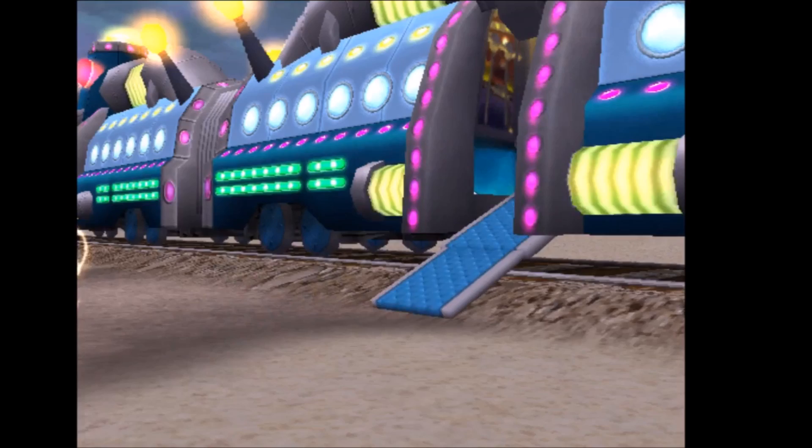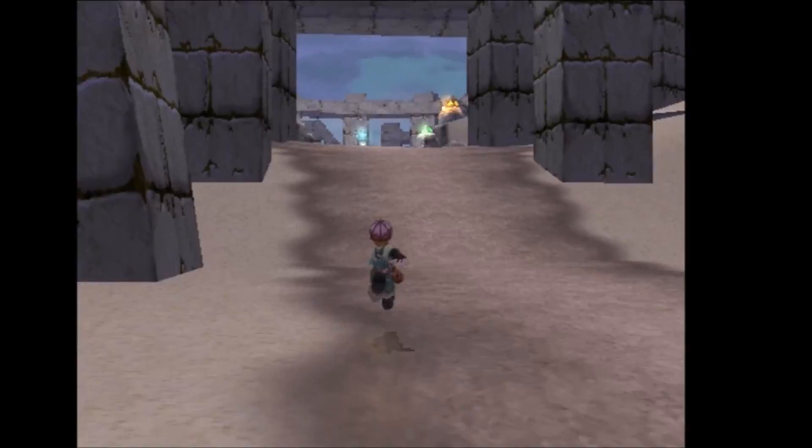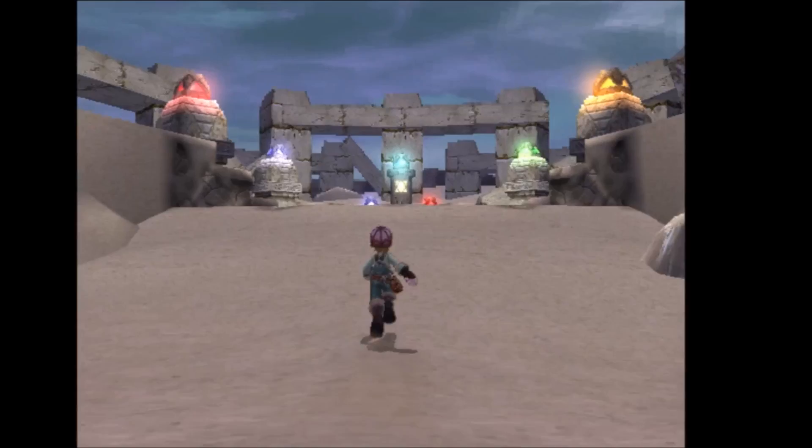The Kazzaroff Stonehenge scoop can be found in the Kazzaroff Stonehenge area on the map. What you're going to want to do is walk right towards the center, and then in the area with the blue and red light you're going to want to take a photo of that, and you will get the scoop.